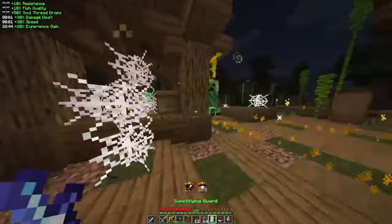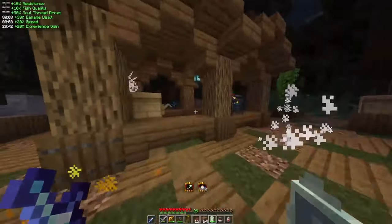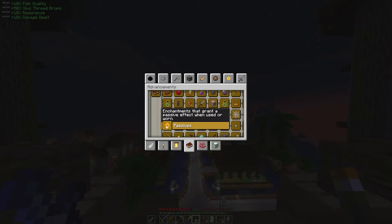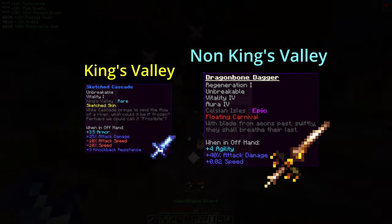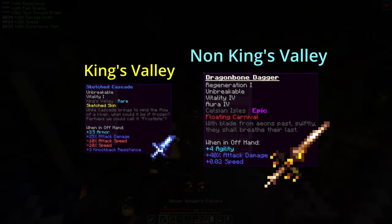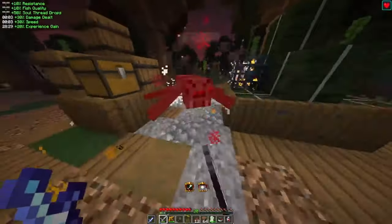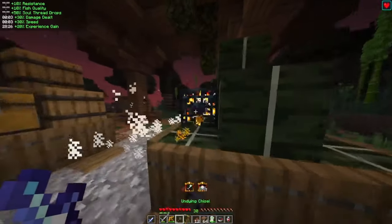If you're ever confused or want to reread a new enchantment, you can go into your advancements and enter the handbook tab to find and read about it. Additionally, if you find or use gear that isn't part of the King's Valley region, you'll suffer major debuffs when using it, making it worse than using the region's respective gear even if it has much better stats.